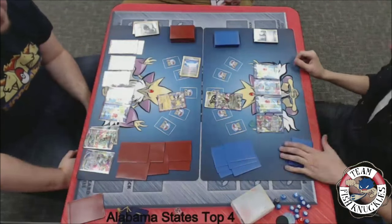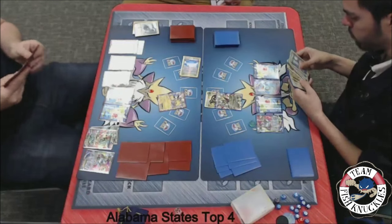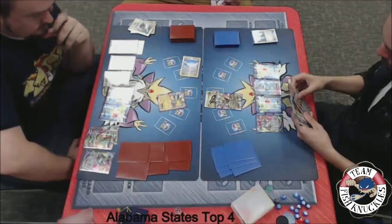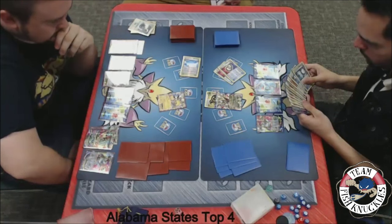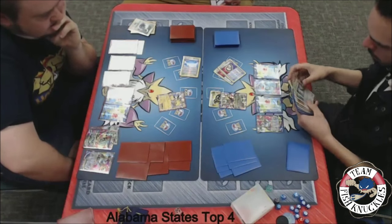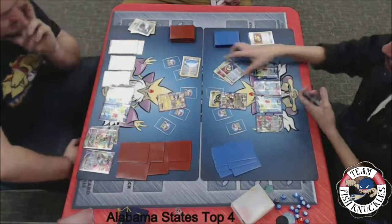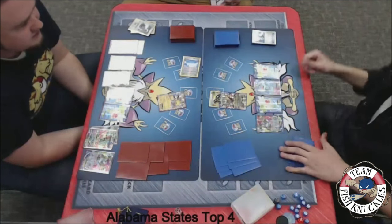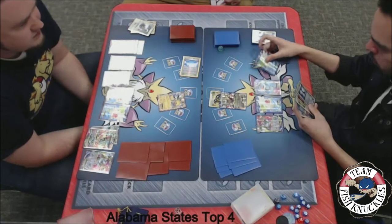We see another Super Scoop Up, and it looks like a tails. Looks like he has three Puzzle of Times in hand on turn 2. Double Puzzle of Time comes down and he's going to grab two Super Scoop Ups — looks like he's just trying to pick up Shaymins to reuse them to dig for a card. Super Scoop Up — do the Puzzle of Times pay off? It looks like that is a heads, he will pick up the Shaymin.